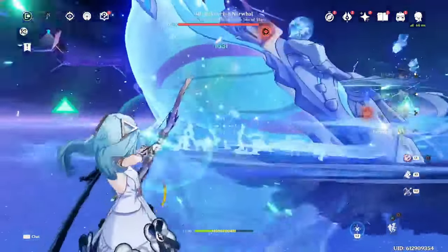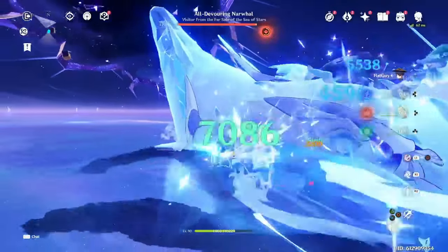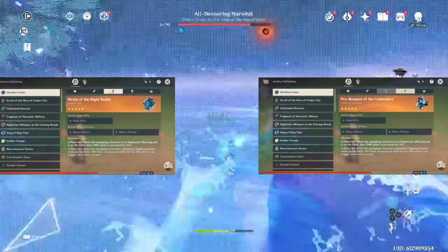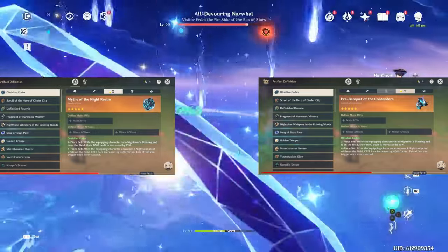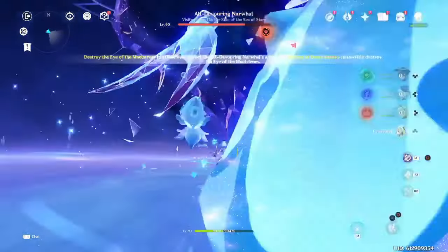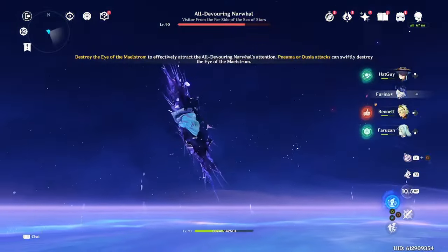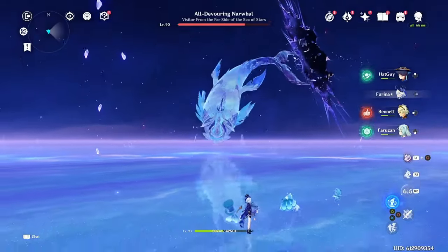If you already have really strong off-set goblets, it may be a good idea to craft other on-set pieces and stick with the off-set goblet to save on some Elixirs. For instance, Sands cost 2 Elixirs, so you can make 2 of them for the same price as 1 Goblet. Getting a really good on-set Sands is often almost just as annoying as trying to get the Goblet, so going for Sands instead can definitely be a good strategy — so long as you do have a good enough off-set Goblet. But if you don't, then by all means create one.